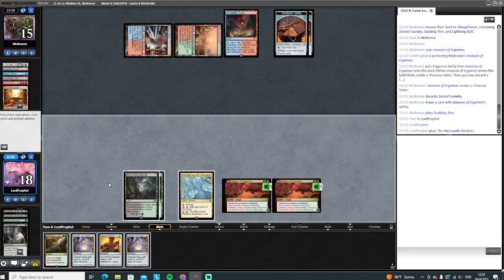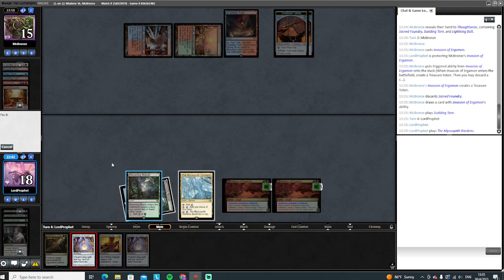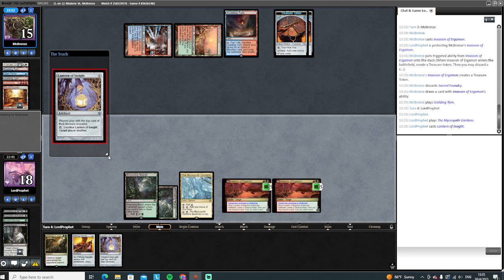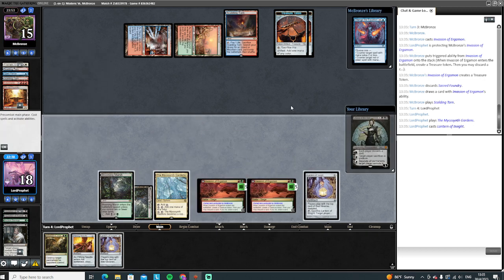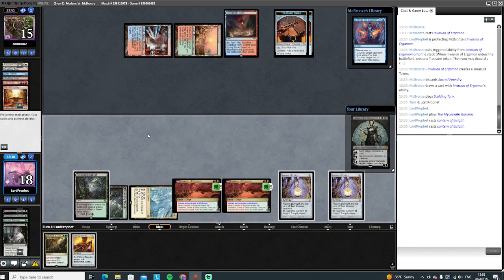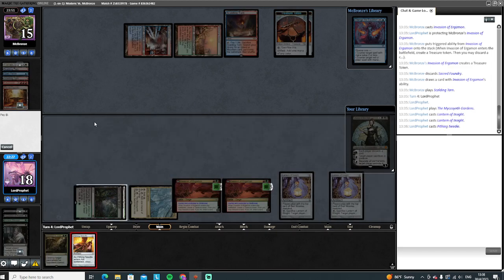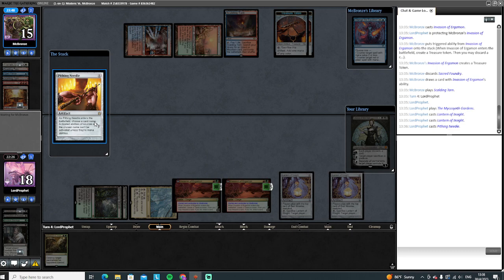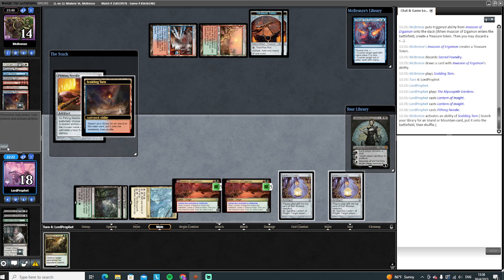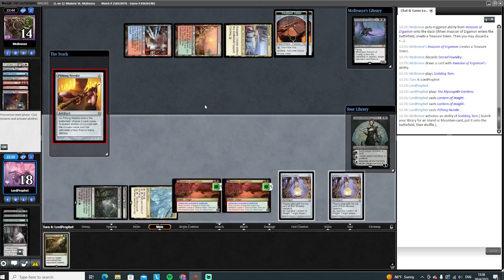All right, so we're getting ahead on our lands now. Let's fire off a Lantern, see if they want to do anything about that. Change the equation. Run another Lantern here, and I think we're just going to run out a Pithing Needle here — see if we can force them to crack their fetch. Yep, there's a fetch crack. I think we're just going to name Reflection of Kiki-Jiki. It is a Creativity deck, so they're probably running Fable. Yeah, there's the Archon.